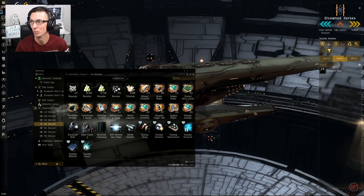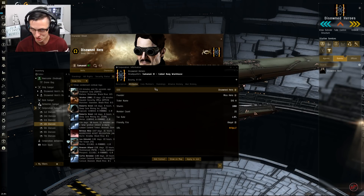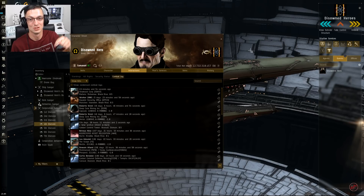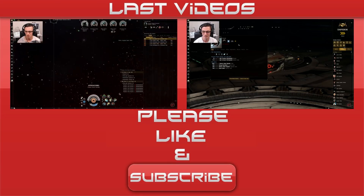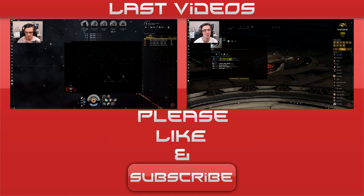If you're looking for a corp, hit me up at Disowned Hero or send a corporation application to Disowned Heroes and we'll get you in. Other than that, stay safe, stay awesome, and I'll see you right here very soon in another video. Bye bye! Oh, and the five percent bonus to light and tropic disintegrators — in case you didn't know, those are the new weapons on the Vedmak.